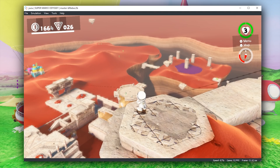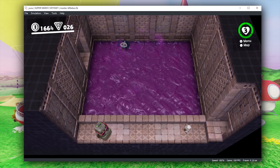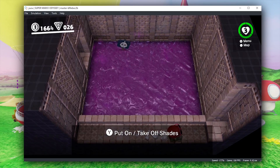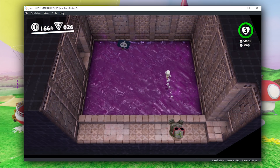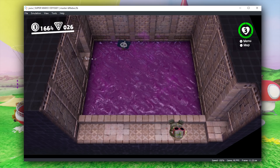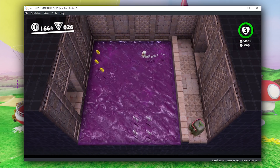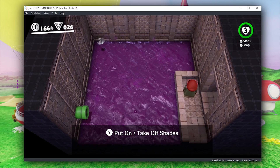Obviously it's not perfect, but for a machine of its age it is still very good performance. Another area that's great for testing performance optimizations are these sub-areas — for example, this one right here in Sand Kingdom. Previous to the last two canary builds, I would get very good performance in these areas, generally around 60 to 70 frames per second, whereas right now you can see I'm getting anywhere from around 90 to 110.